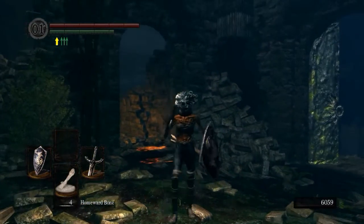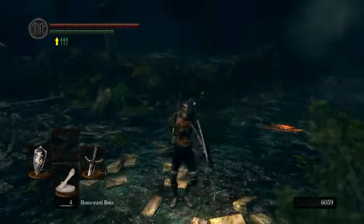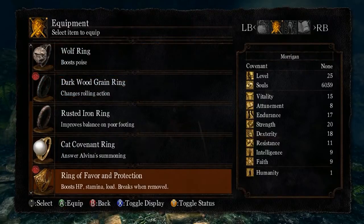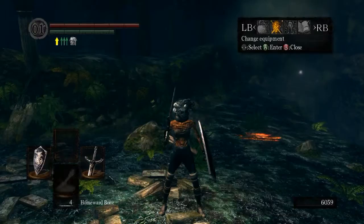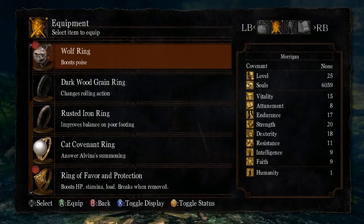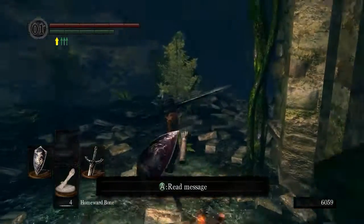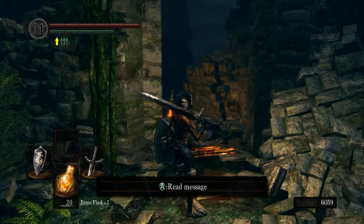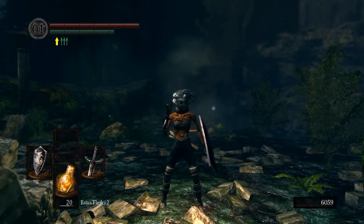Now as a beginner, those are three easy things you can get. If you don't want the Flip Ring and want to be more defensively oriented, you can go with Havel's Ring for heavy armor, or wear lighter armor and boost your poise by wearing the Wolf Ring. It's up to you. Next time I will meet you back at Andre and we will go take on the Gargoyles. Thanks for watching, see you next time. Goodbye.